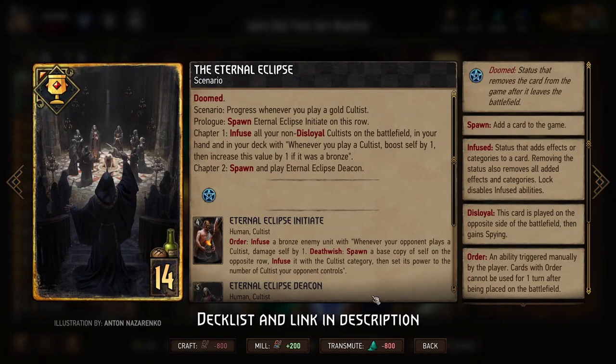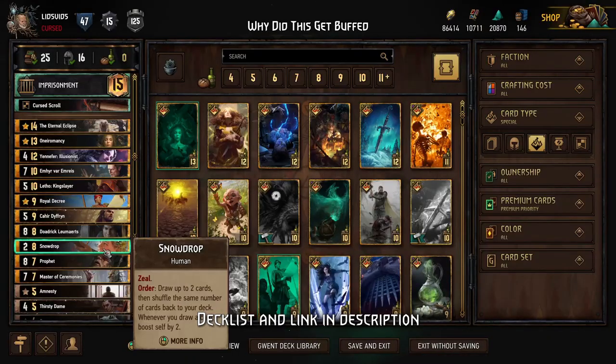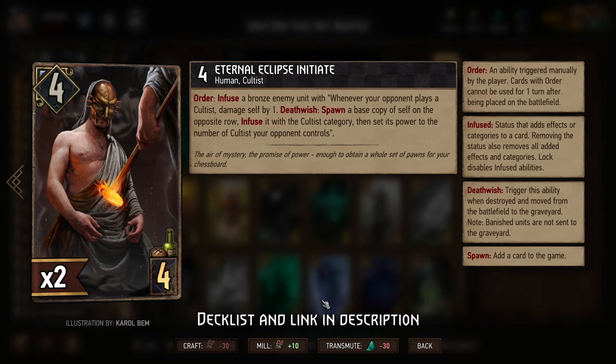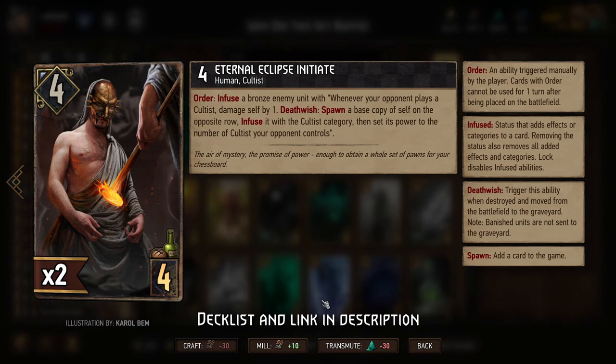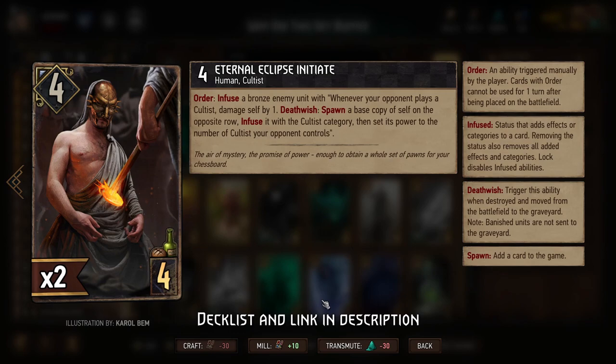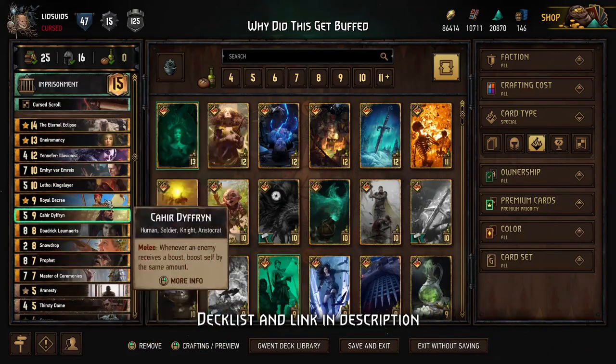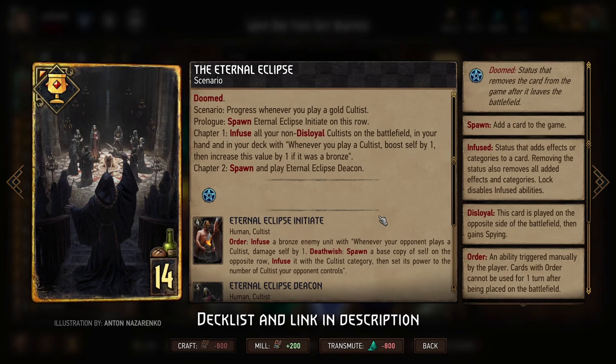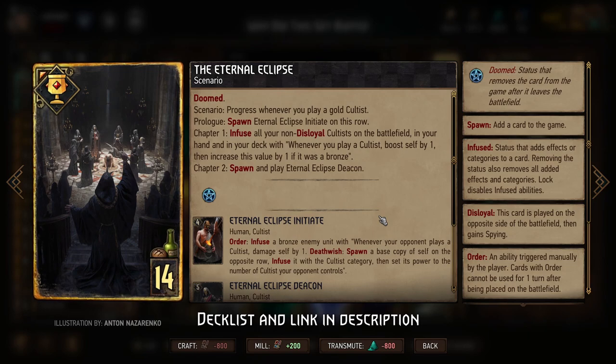We'll play the Eternal Eclipse scenario, which spawns an Eternal Eclipse Initiate — another Cultist in our starting deck. These guys infuse our opponent's cards with a damaging ability; whenever we play a Cultist they take that damage, and if we destroy that card we create a copy on our side. A huge buff was that it used to be a one-power copy, but now it gets powered up based on how many Cultists you control — and in Plus One we'll have a ridiculous number of Cultists, so that boost is going to be ginormous. After triggering chapter one, all Cultists get powered up by one every time we play a Cultist, and playing a bronze Cultist increases that boost from plus one to plus two.